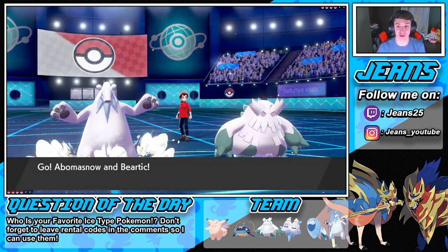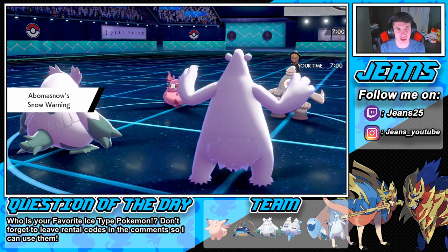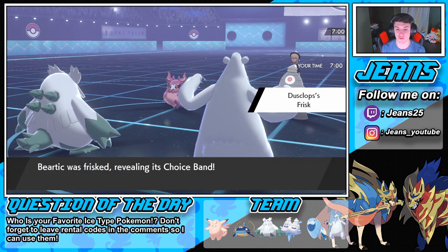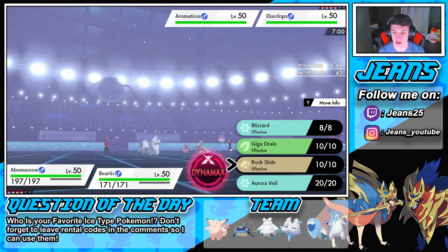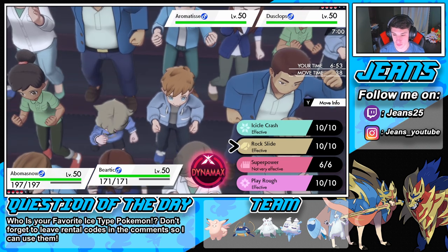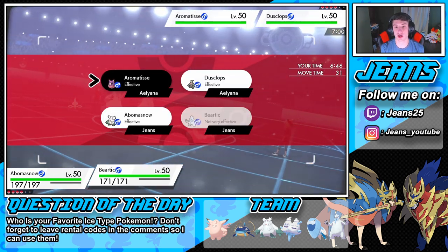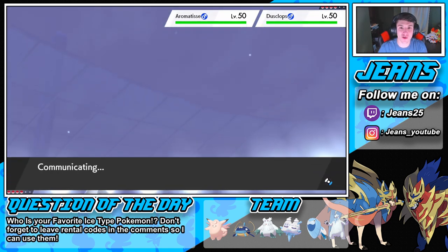Vanilluxe will have the Aurora Veil last longer with Light Clay. He goes to the Aromatisse — is that a Spritzee? Beartic coming in here — do I Dynamax Beartic right off the rip? He frisks me, finding my Icy Rock and my Choice Band — that's fine by me. Aurora Veil is gonna pop here. I really do wanna go for Icicle Crash. We go up against that Aromatisse.